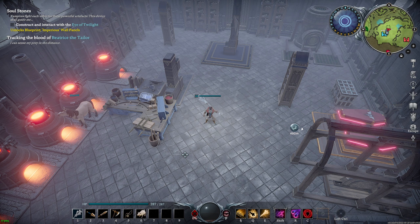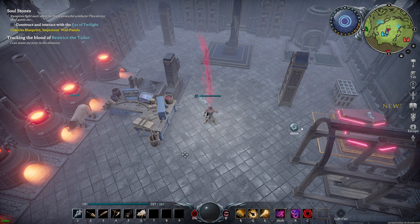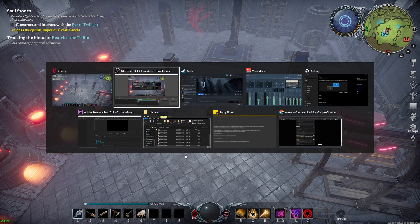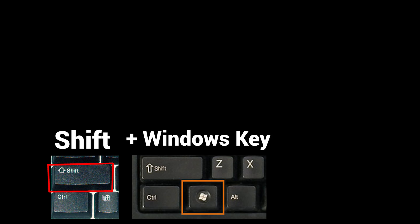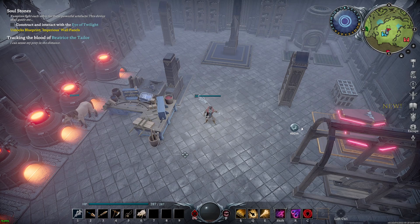If your settings window gets stuck on your non-gaming monitor, just alt-tab to the settings window, then hold down Shift, Windows key, and the arrow key in the direction of your gaming monitor. For example, if your settings window is stuck on the right monitor, hold Shift, Windows key, left arrow to move it to your gaming monitor — that way you can access it.